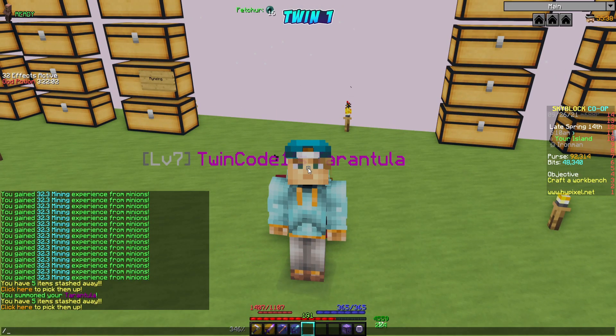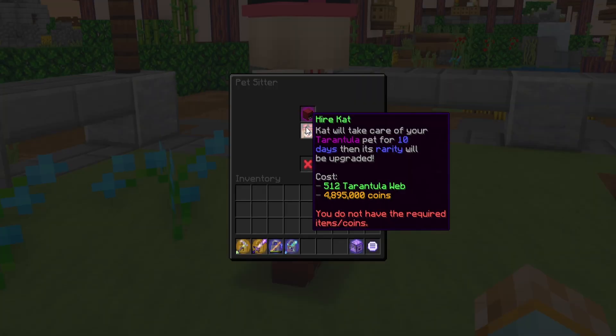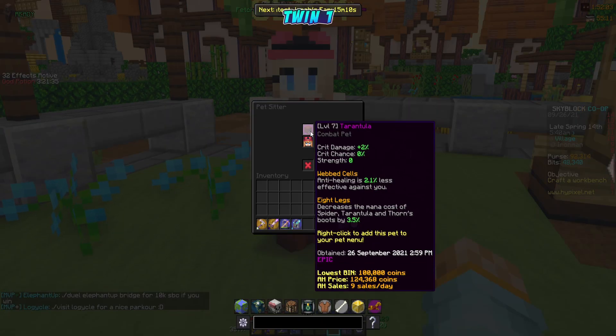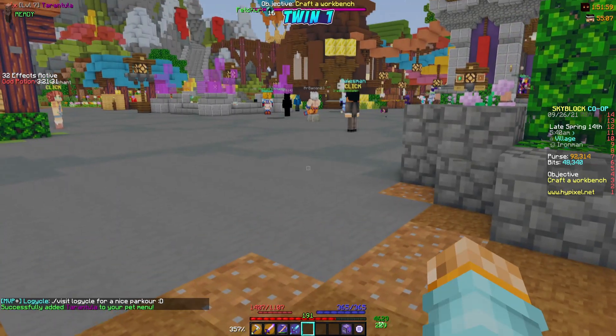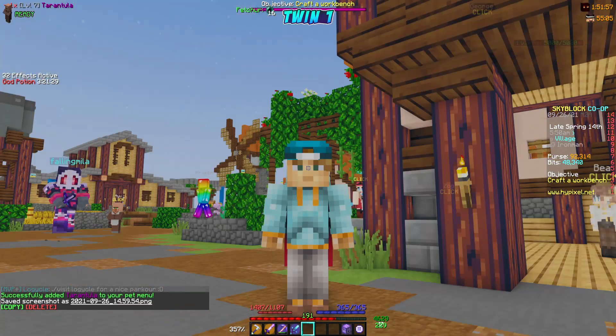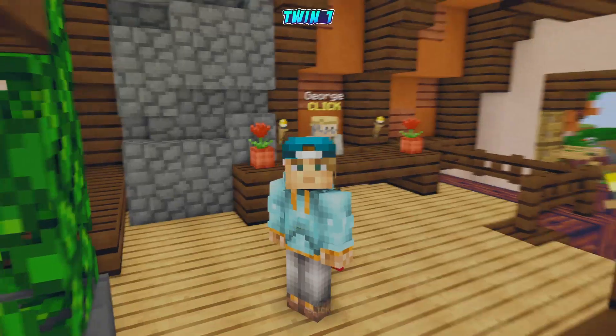It's going to be 4.8 million coins and 512 tarantula webs to upgrade — that's a lot of webs, and the money is crazy. This will definitely be saved for the future when we upgrade our pets, because we don't really need the tarantula pet at the moment.